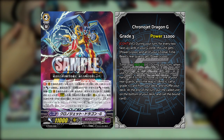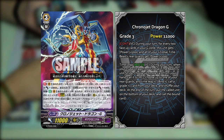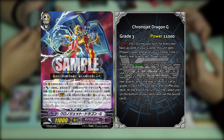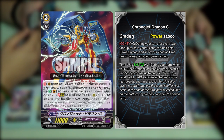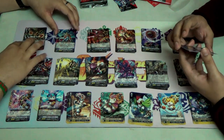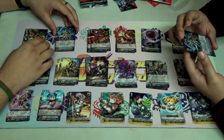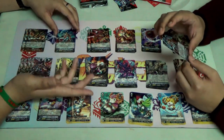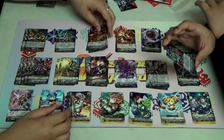So basically, say you have Chrono-Jet Dragon as a rear guard — Chrono-Jet Dragon who is also now a Zodiac Time Beast — that rear guard will get plus 1k for every two. Its second skill is a time leap skill — on the rearguard circle, during your turn, when you stride to a Gear Dragon or Zodiac Time Beast G unit, choose one card in your hand and call it to the rear guard circle, then choose up to one of your rear guards and time leap it. This plays much more differently from the other Chrono-Jet Dragon, that's why they reprinted it with a G behind.